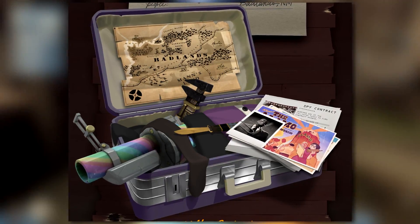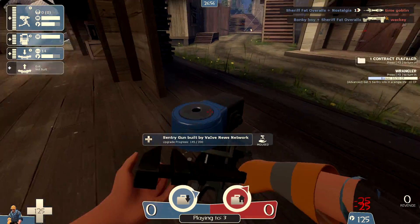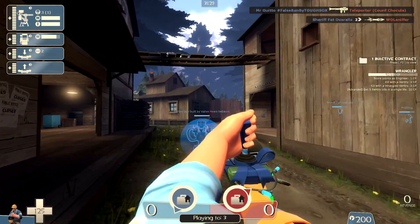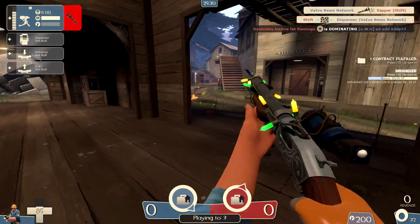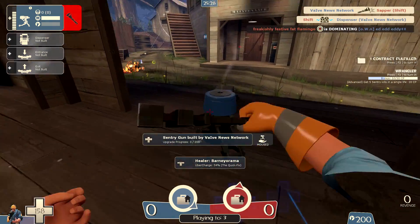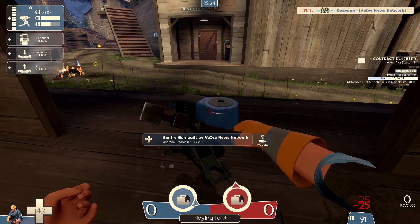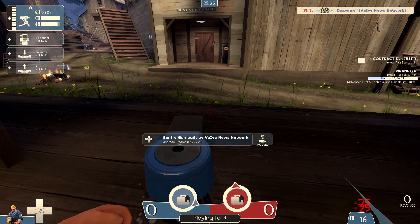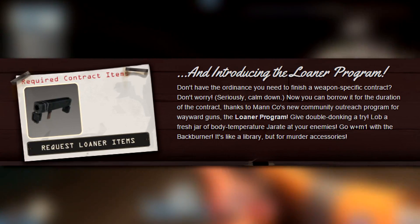First and most importantly, contracts are back, and just like Gunmetal, they will require the purchase of a pass to participate. For $5.99, you get access to a total of 26 contracts over the course of three months. These contracts can now be weapon-specific, and if you do not own the required weapon, the TF team has implemented a new system called the Loaner Program, where you will be loaned the weapon for free during the entirety of the contract.